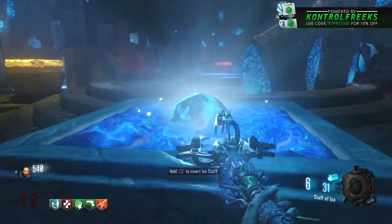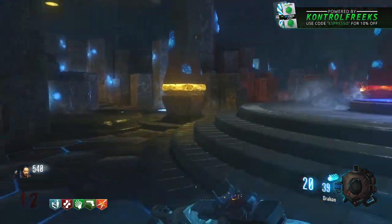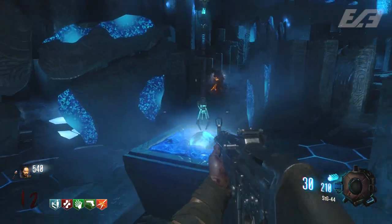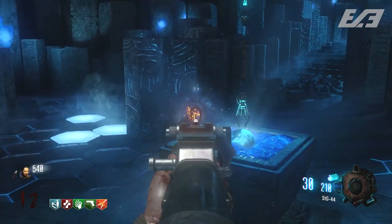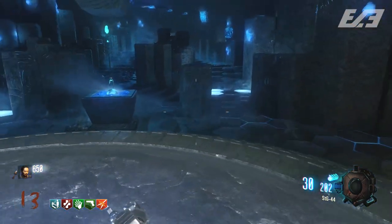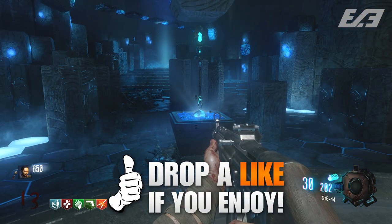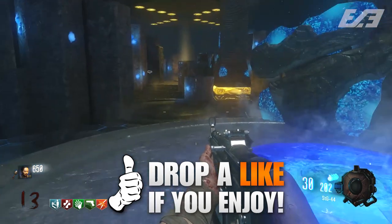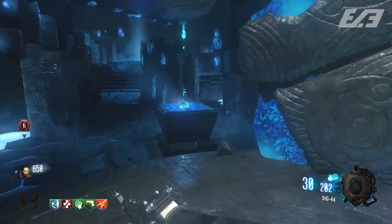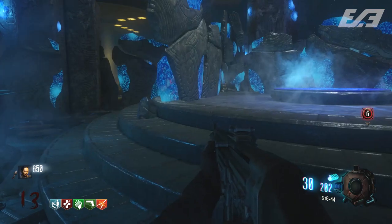Before Zombies Chronicles was released to the public, we got a bunch of gameplay from YouTubers that went out to LA to capture footage at Treyarch early for all of the maps, and one of those maps was Origins. A fan favorite no doubt, but one of the biggest things everybody loved from Origins was the Staves — and one of those was changed around a little bit, causing confusion and some crazy ideas that perhaps there was another easter egg tied to this, some sort of alternate easter egg, in which the Staff of Ice was actually called the Staff of Water.